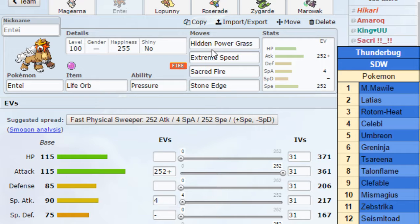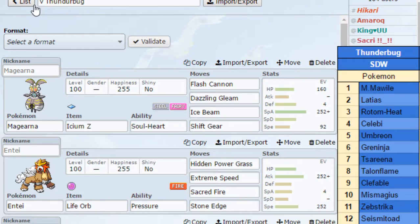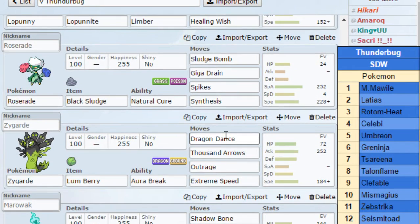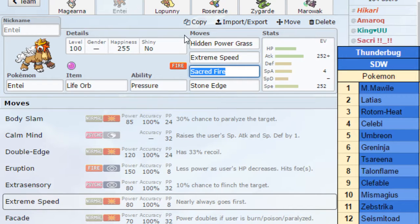We got Life Orb Entei as our second mon here. E-Speed, Sacred Fire, Stone Edge, and Hidden Power Grass — which is strictly for Seismitoad. Everything else is just to hit hard. Stone Edge is able to hit a Rotom Heat on the switch-in hard, and Talonflame, but other than that it's pretty straightforward.